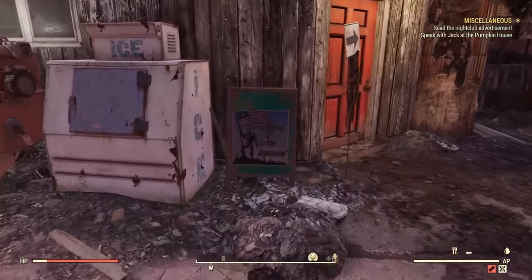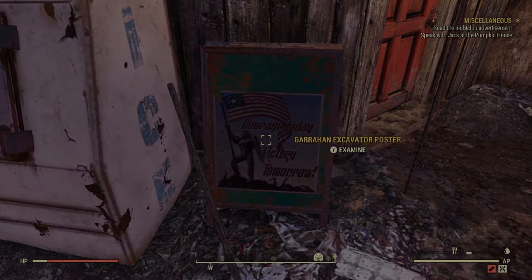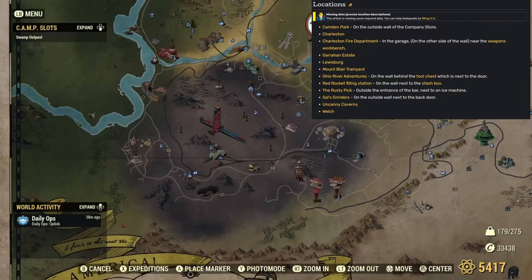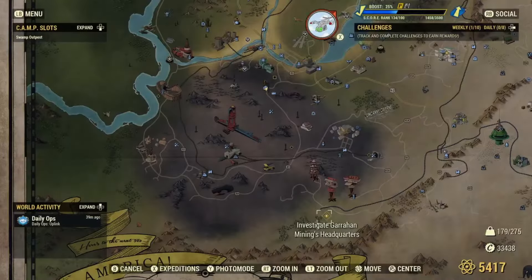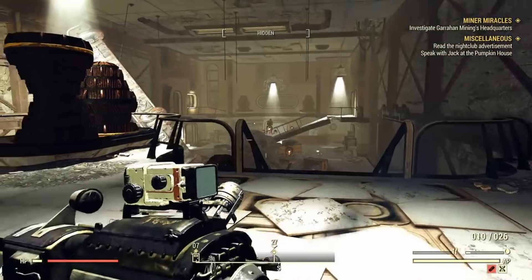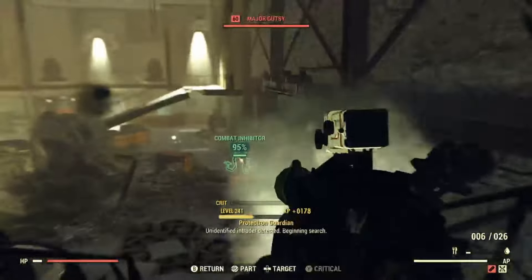To start, find and interact with a Garahan Excavator poster. These are located in any of these locations, but your best bet is to head south to the Ash Heap. Once you've interacted with one of these posters scattered throughout the Ash Heap, make your way over to Garahan Mining Headquarters. There will be a few robots that you will need to negotiate with in order to proceed downstairs to the Research and Development Room to access the Project Manager's Terminal.